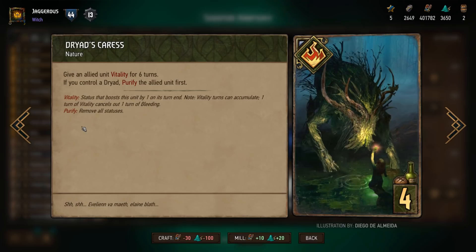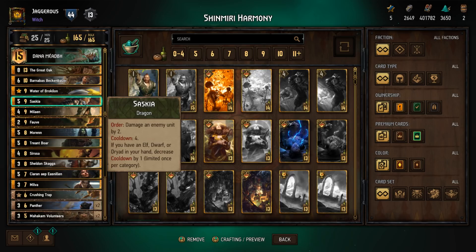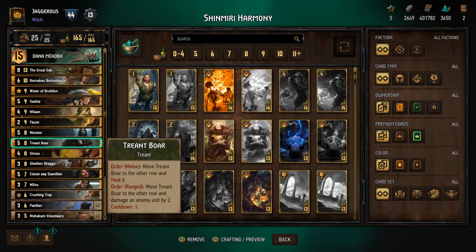Then we have Saskia who is a dragon. Order: damage an enemy unit by two, cooldown four. If you have an elf, dwarf, or dryad in your hand, decrease the cooldown by one each — so if you have all three, this is dealing two damage every turn. Melen is an elf who can deal four damage to one unit or one damage to four units. Then we have Moren — damage an enemy by two or lock — another dryad useful for Waters of Broccolon. We also have the Trent Boar: on melee move it to the range row and heal it; on range you can order it to move to the front row and damage an enemy by two.